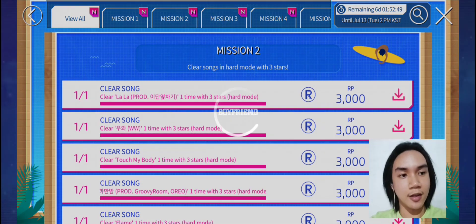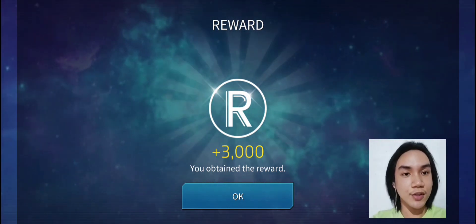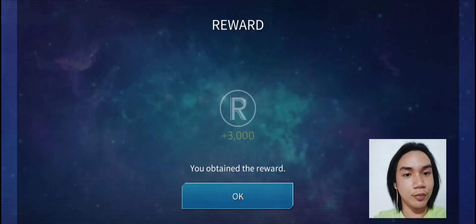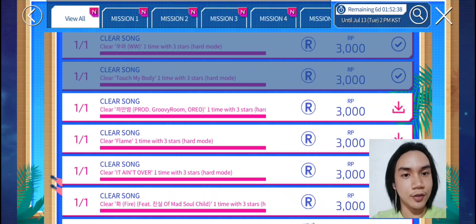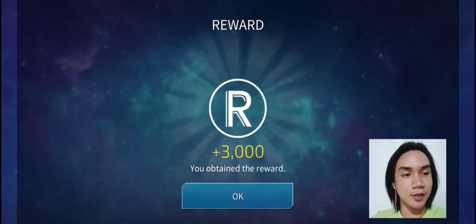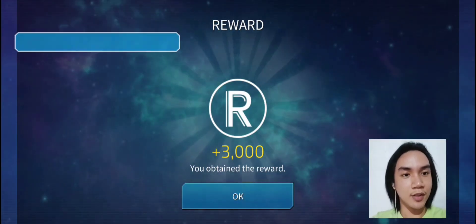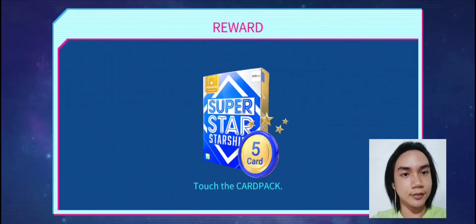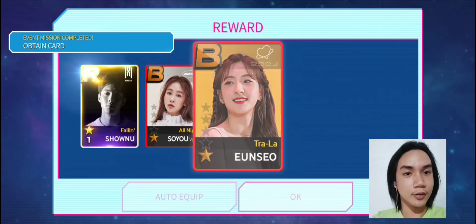For Mission 2, clear the song with 3 Stars in Hard Mode. We have here La La, WW, Touch My Body, another song, Flame, Eating Over, and Fire. Let's claim the Premium Pack here. I hope we can get an Arc Card. Oh, Arc Card? Yes! So we've completed the missions here.